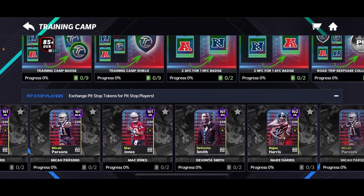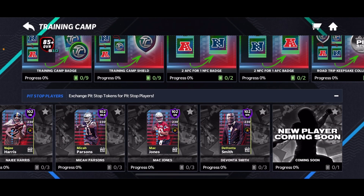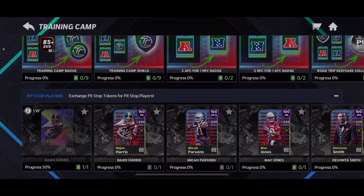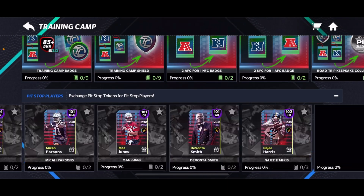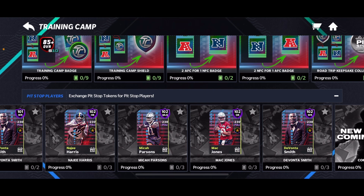We've got the new pit stop players right here, and you can complete all the way to 102 at this point, but they go all the way up to 105. All you really need is 10 to get to 101, 11 to get to 101, and 12 to get to 102 for these players. You really want to focus on getting these to 105 for yourself instead of going for masters.